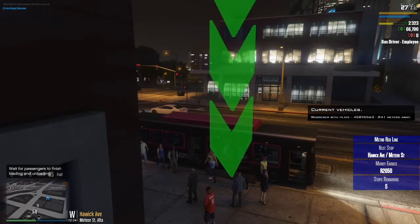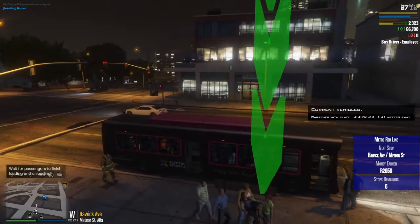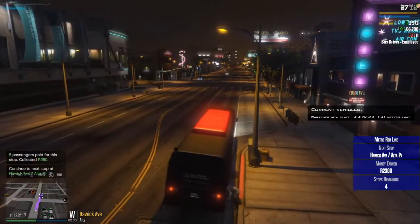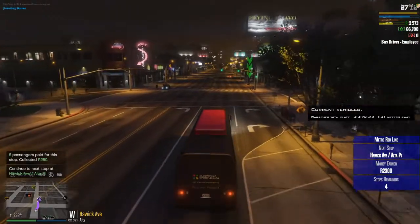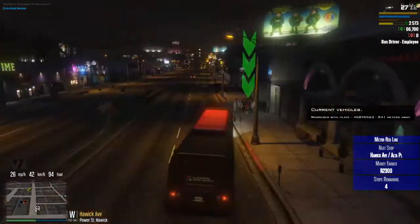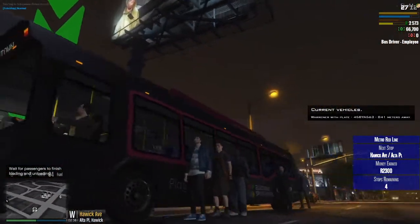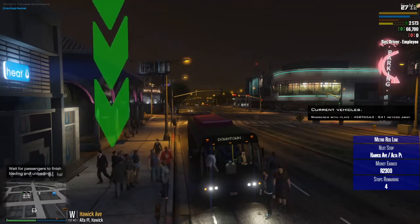We've got another good number of passengers for this one — six passengers. Oh, didn't see you there, sorry mate! Okay, we've got four more stops to go after this one. That's a good number — fantastic. I do like how they get off the bus, it's class. Right, all aboard!